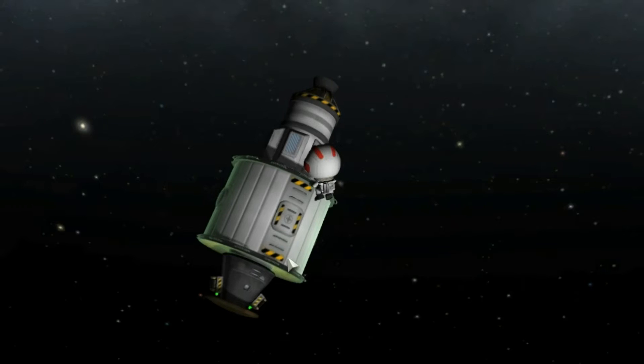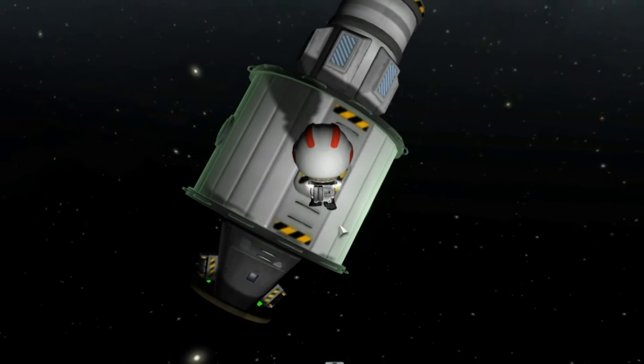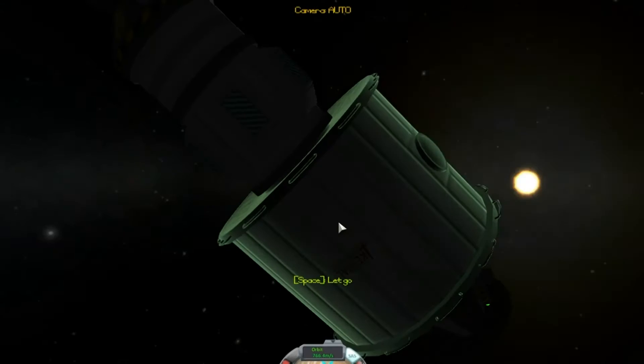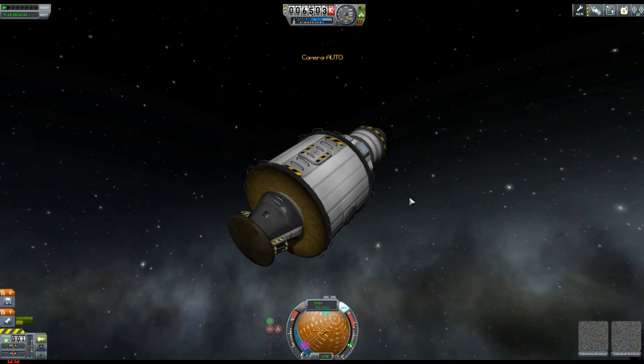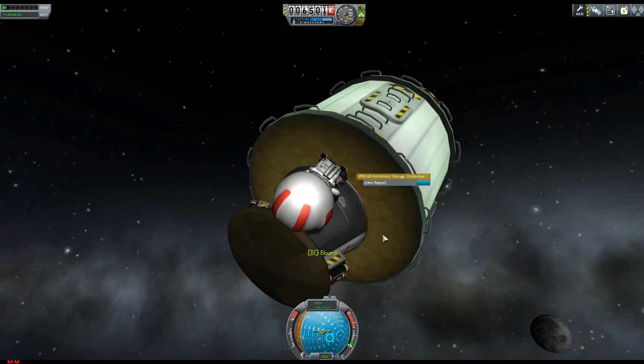This rocket here took loads of fuel simply because this little habitat — this little crew vessel where Valentina's just entered — is so freaking heavy. You can see the size of it compared to the rest of it.